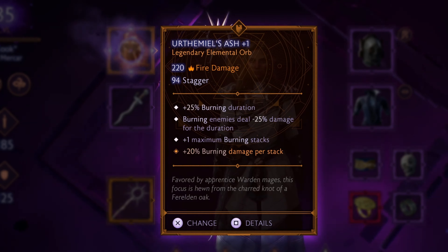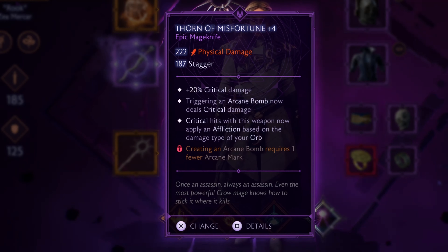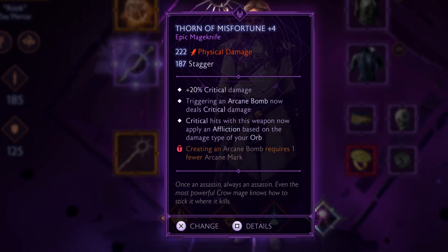My dagger, Thorn of Misfortune, gives me access to the physical damage type and synergizes with my Affliction-based build, increasing the damage of Arcane Bombs, which I build up with repeated orb attacks. I've further powered up my Afflictions by equipping this Death Mask, which will give me a nice damage boost.